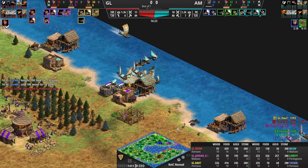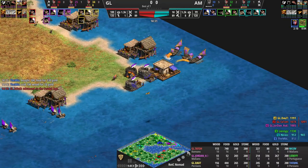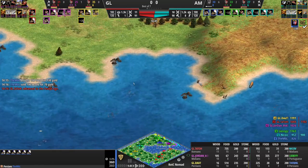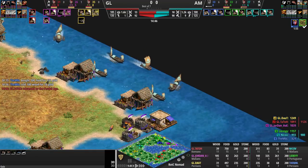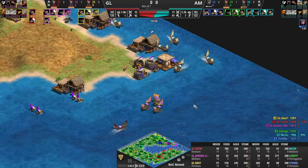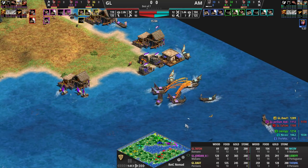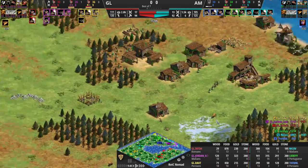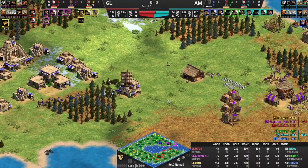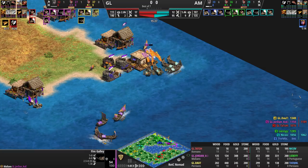Jordan's going to see the numbers from Nikov and back up. Nikov is busy killing that wall so his villager can escape. MBL is on the way to castle age already, so the fast castle play paid off to some extent and he still has six fishing ships alive. Gamer Legion have two people going water right now. It feels like it's 1v2 with Nikov being surrounded by Doubt and Jordan, which is giving MBL so much time with this fast castle. I'm thinking maybe some siege going right to Jordan's dock.